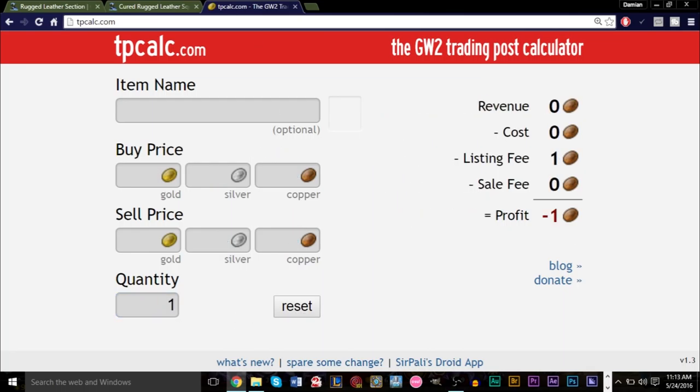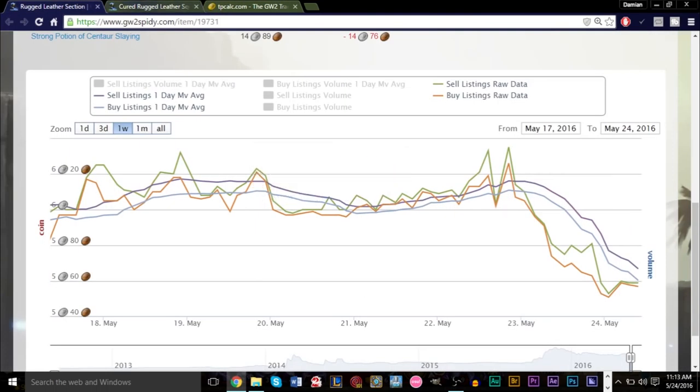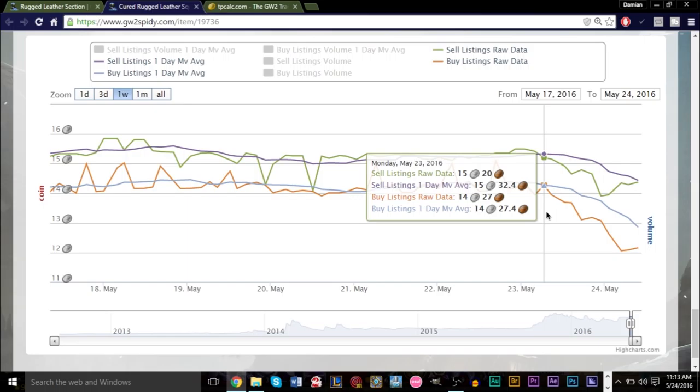If you want to test it out in-game, just buy two sections, turn them into one square, and see if you made some profit — see if you actually sold for more than you bought. Currently this is really good with leather because leather dropped really dramatically. However, you can apply this to scraps, to ingots, to many different things. You just have to analyze the market and check different materials.